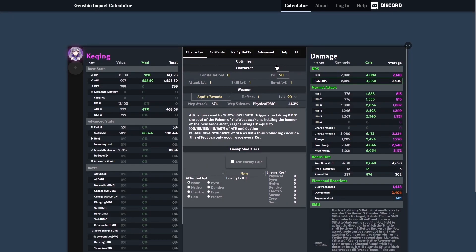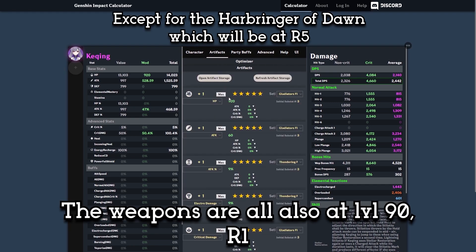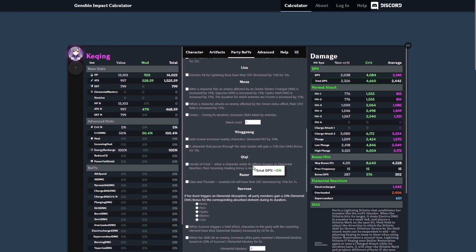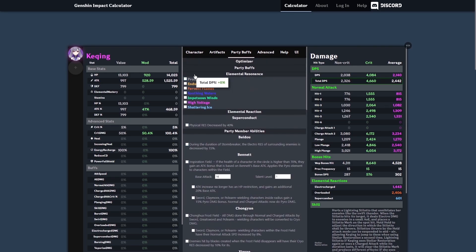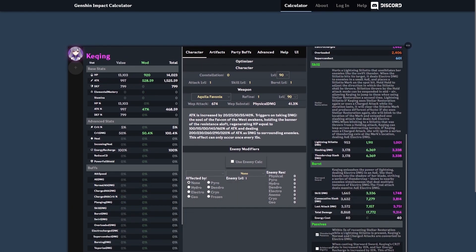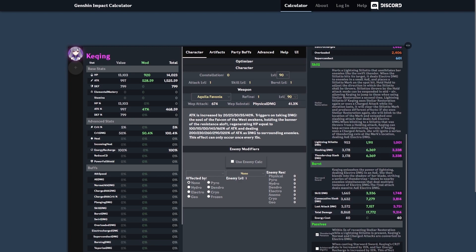For the control group, she will be at level 90 with level 1 talents and 5-star artifacts — 2 Gladiator plus 2 Thundering Fury — with the following main stats on the three controllable pieces: timepiece will have attack percent, goblet will have electro damage bonus, and circlet will have crit rate. To make things easier, we also removed all substats from all equipped artifacts. Keep in mind that this party will only consist of Keqing to avoid any buffs from other characters or elemental resonance, and artifact set bonuses and weapon passives will be turned on. These calculations might have some errors, but we are using the same control group for all experiments, so the bias will be pressed down as low as possible.